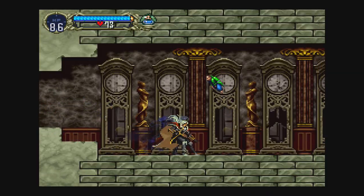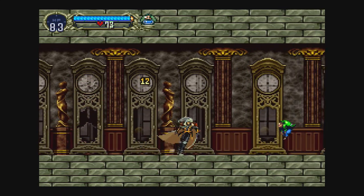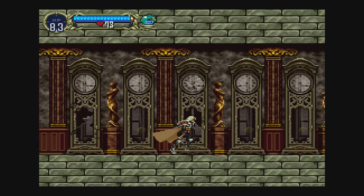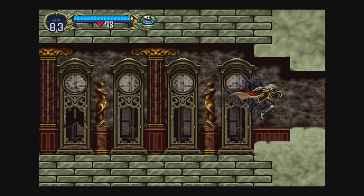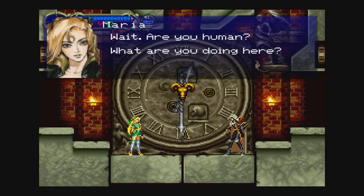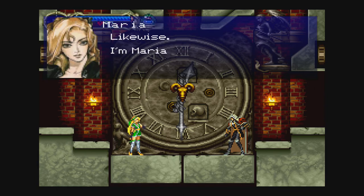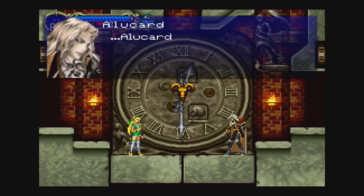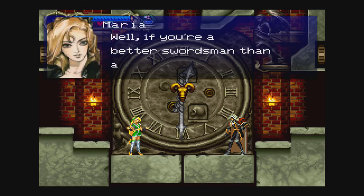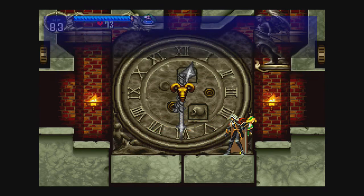Ah, Fleetman. Oh, and this is where you encounter Maria. For some reason she has like a more sassier voice. 'Are you human? What are you doing here?' 'I've come to destroy this castle.' 'Likewise. I'm Maria, and you are?' 'Alucard.' 'Well, if you're a better swordsman than a speaker, perhaps I'll see you again. Farewell.' See what I mean? Sassy, what the hell?